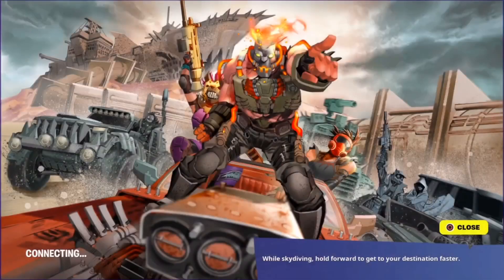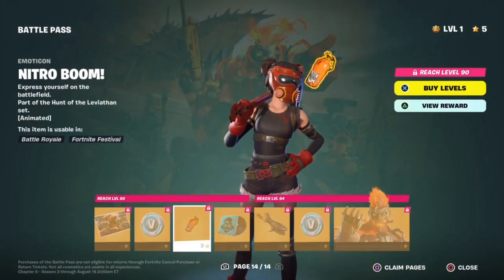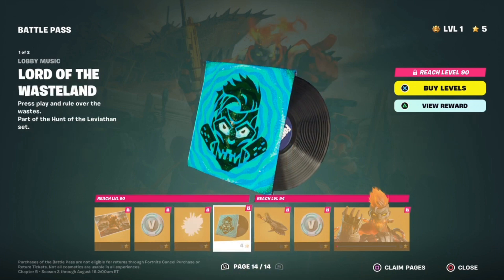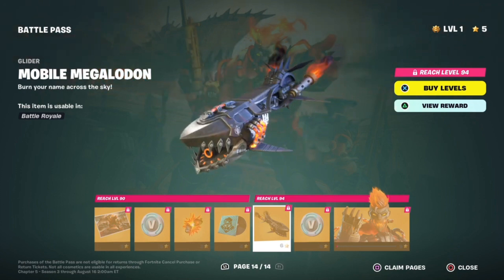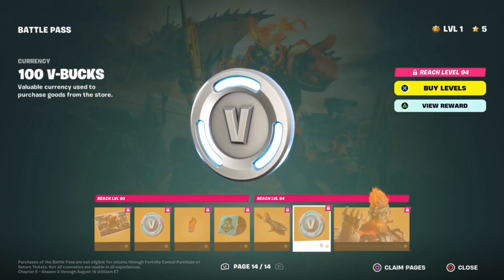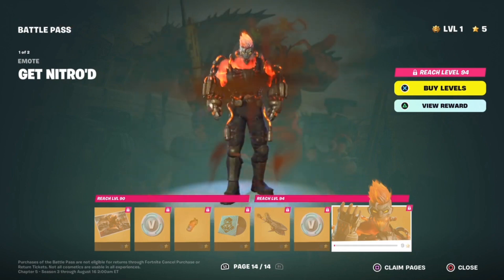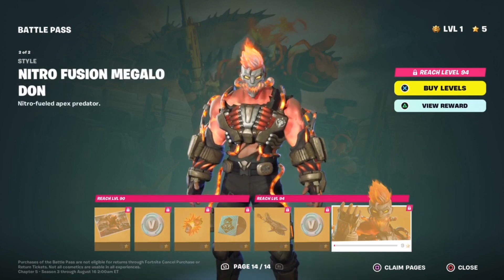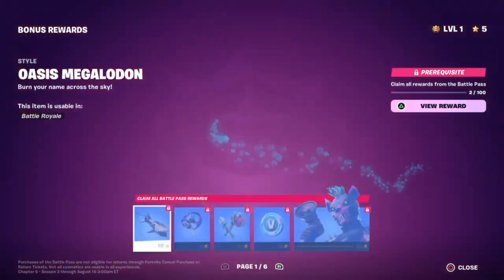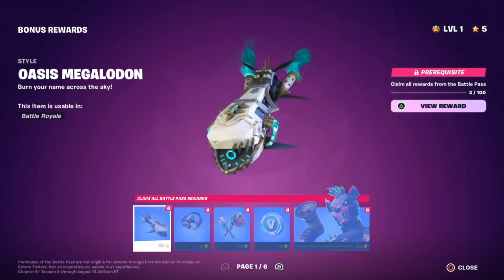We got the Nitro Fusion Megalodon loading screen. We got a bunch of skins in the background and a good ol' Megalodon up front and center. V-Bucks. The Nitro Boomin music pack. The Lord of the Wasteland lobby track — I really like this. More V-Bucks. And last but not least for Tier 100, we have his Alt Style — the Megalodon Splatter. This looks really nice.